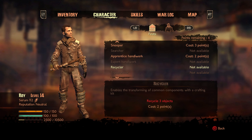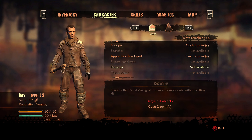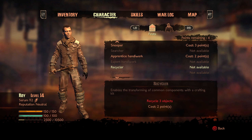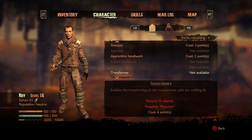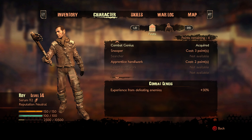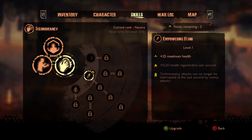I did say I was going to go to the Snooper first, but I was thinking about getting the Recycler so I could get more out of crafting. This is one of the few feats that requires you to actually do something to activate it — you have to recycle stuff to use it. But I think I'm just going to stick with Snooper like I originally planned.